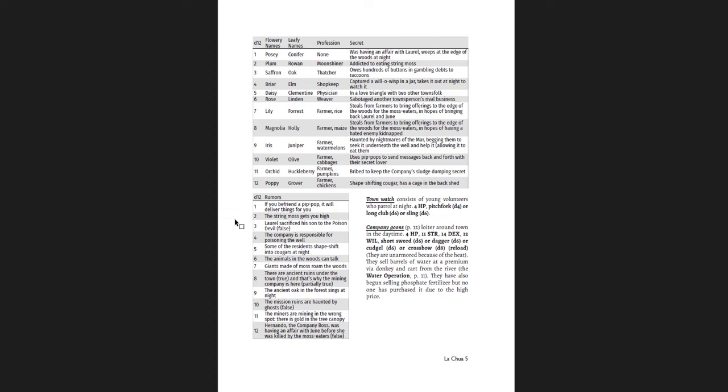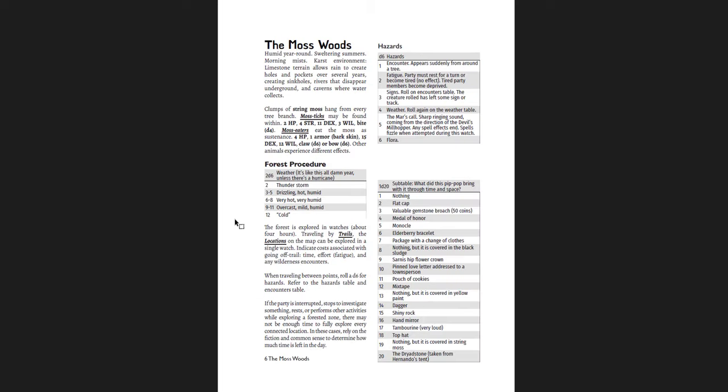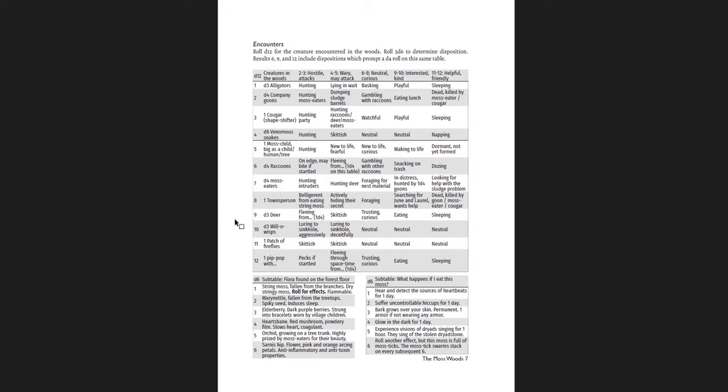You get random NPCs with names, professions, and secrets. Hazard tables, sub-tables, and encounter tables. I really like how the random encounter table — as I've seen in other Cairn products — gives each creature's possible dispositions with explanations: a friendly alligator might be sleeping; interested means it's playful; neutral or curious means it's basking; wary means it's lying in wait; hostile means it's actively hunting. Each individual reaction result gives you a sense of what the creature would be doing and why. I like that a lot.